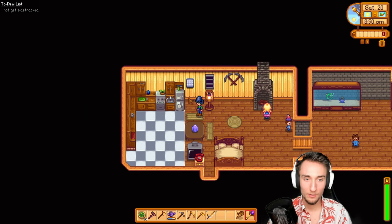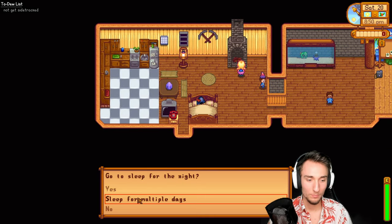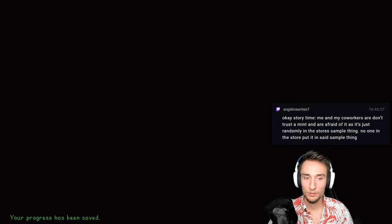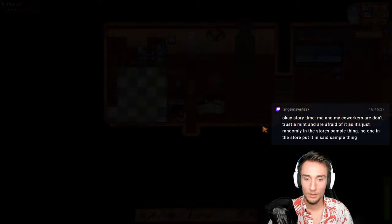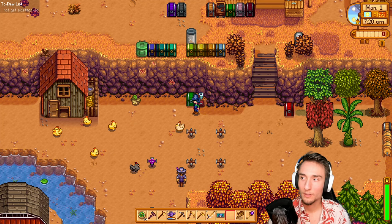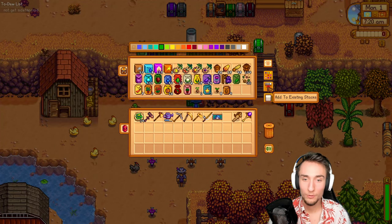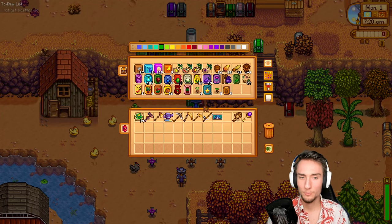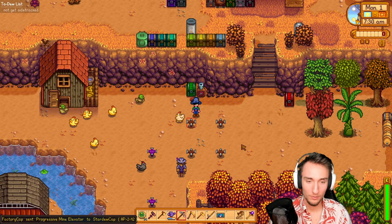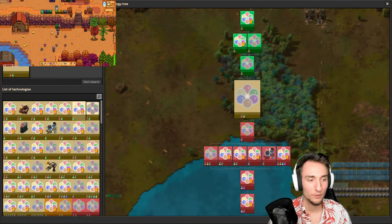In Stardew, the plan right now is to go into fall. I'll just sleep for a week. Once I go into fall, I can grow the sweet gem berry, which will unlock the Parrot Express. That'll allow me to go to the island farm and grow crops of any season there. Any texts in Factorio for DLC quest? Most of them are just called packs, so if I search 'pack' I should be able to see. There's the mine elevator — next up in research, and then the friendship bonus.